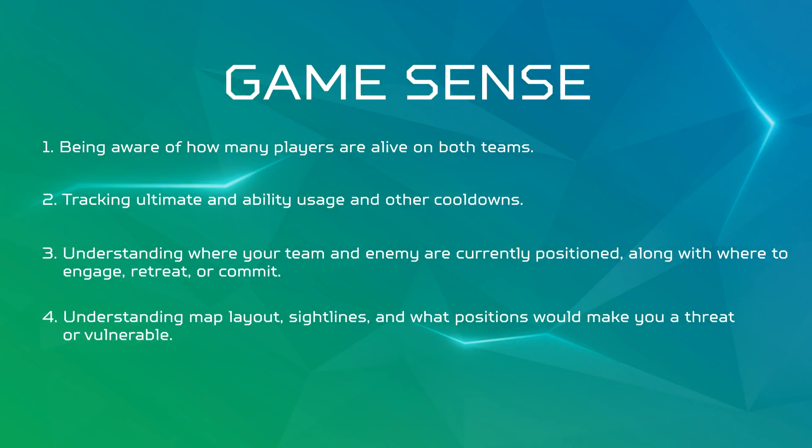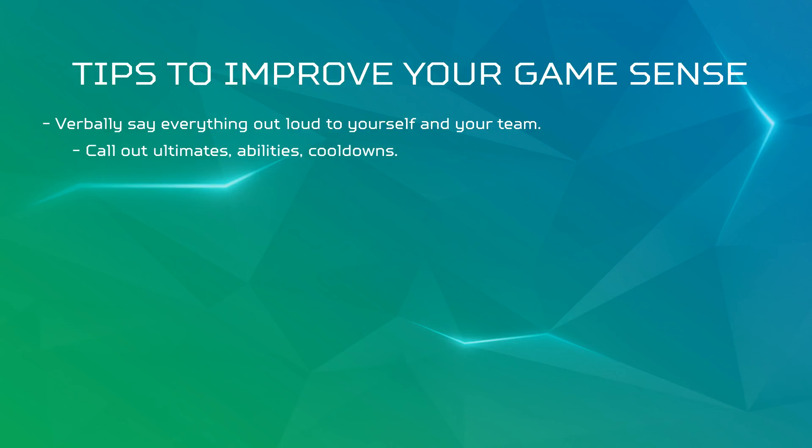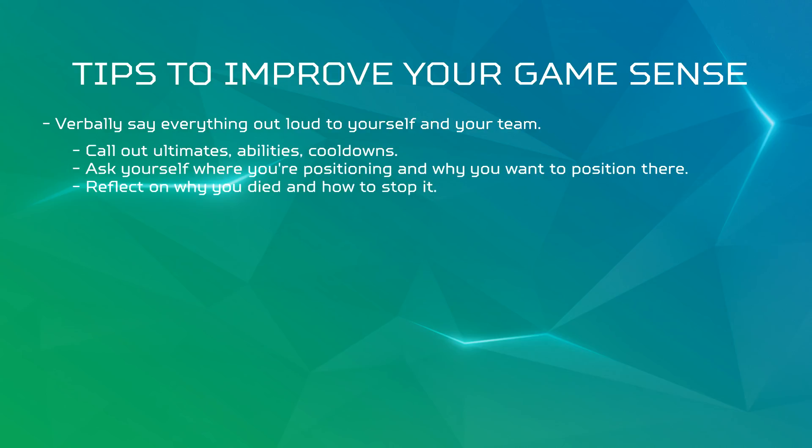There are probably a lot more domains and examples under Game Sense, but I think those four encompass a big portion of it. I want to move on to exactly how you can improve your Game Sense generally speaking. Since Game Sense is the understanding of the current state of the game, the best way to improve is to verbally say everything out loud, whether it's to your team or to yourself. Verbally call out what ultimates and abilities enemies used and what's on cooldown, verbalize where you're going to position and why, and commentate. If you die, ask yourself why you died there and how to stop it from happening again, why you want to flank, etc. This is what I call conscious thinking — saying things out loud will stop you from making as many mistakes and will actively improve your decision making.